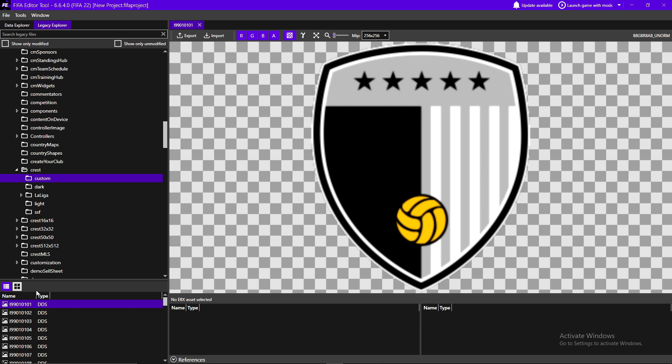In that Custom folder you'll find all the default Create-a-Club crests available for career mode — but we're going to replace them. The requirements for the crest texture: it has to be 256 by 256 pixels and must have a transparent background, so it needs to be a PNG file. You can Google search the crest of your favorite team, make sure it has a transparent background, open it in Photoshop, resize it to 256 by 256 with a transparent background, save it, and you're good to go.